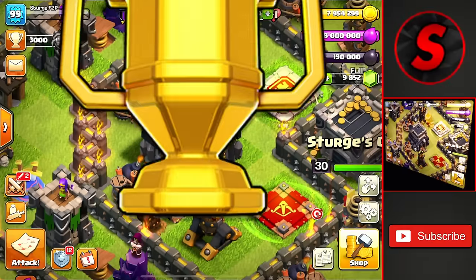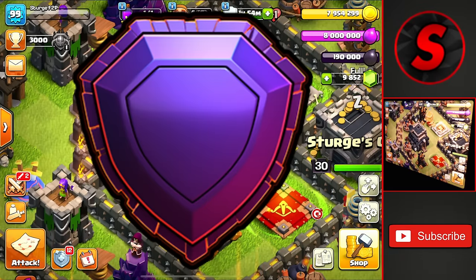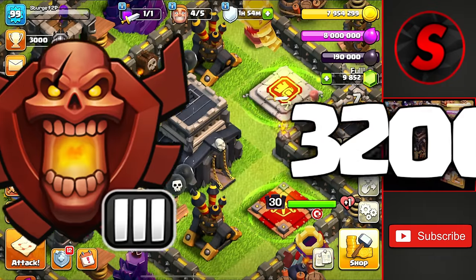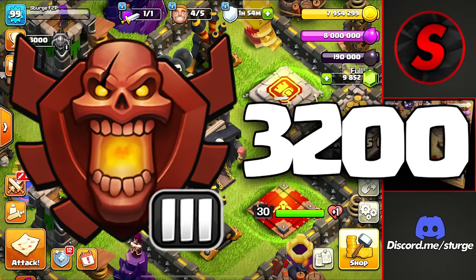Hey guys, it's Durge here and today I'm back on the Town Hall 9 account to try to push this account back up to Legend League. Right now I'm at 3000 trophies in Masters 1 and the goal for today is to make it up to 3200 trophies in Champions 3.